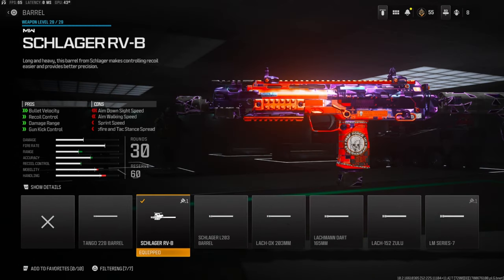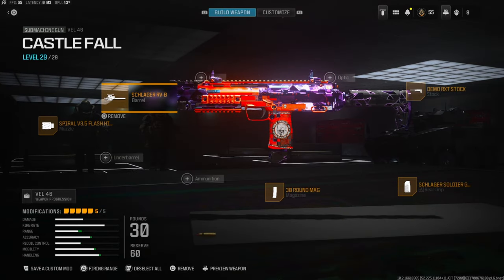Over on the barrel I'm going to be using the Schlager RVB for bullet velocity, recoil control, damage range, and gun kick control. You do lose a lot of aim down sight speed, aim walking speed, sprint speed, and hip fire and attack stance spread. But that's going to do it for this class setup.